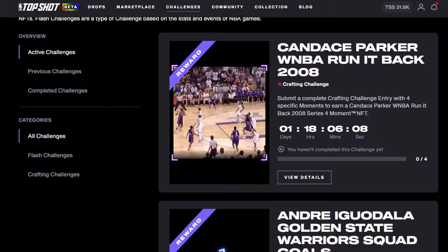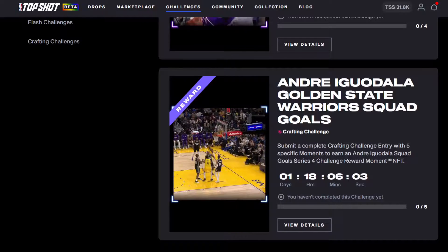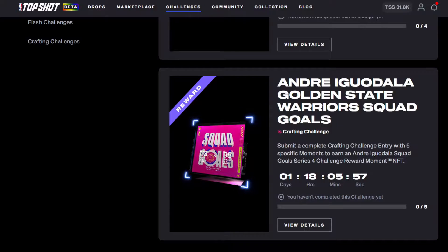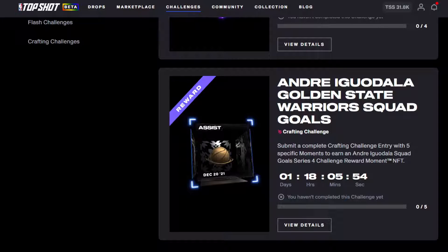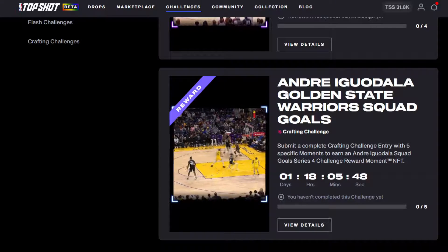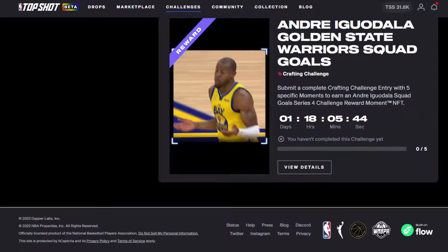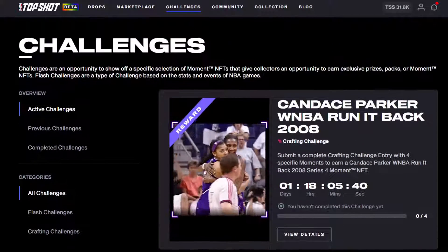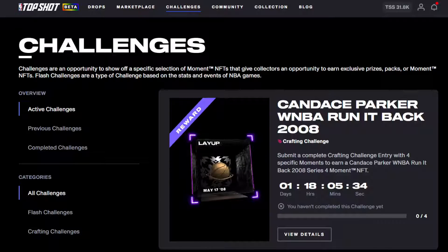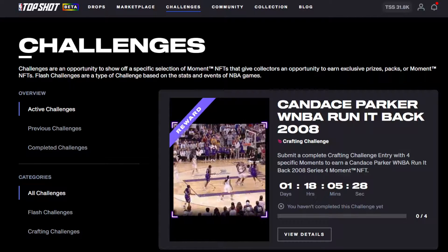We're going to save the last three base series two packs for a future show. There's a WNBA crafting challenge - for those who don't know, crafting is where you fill in what they want, they burn those highlights out of existence and you get the reward. They're usually rather expensive highlights and I haven't seen any cheap crafting ones. You guys haven't really shown an interest in the WNBA NFTs, so it might become a thing in the future depending on demand.